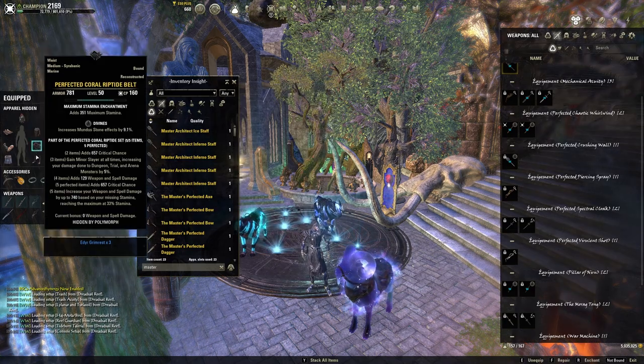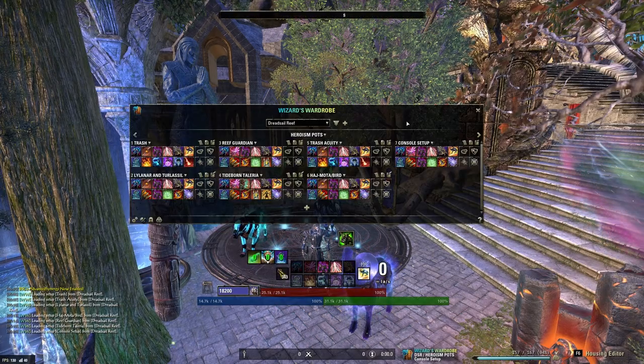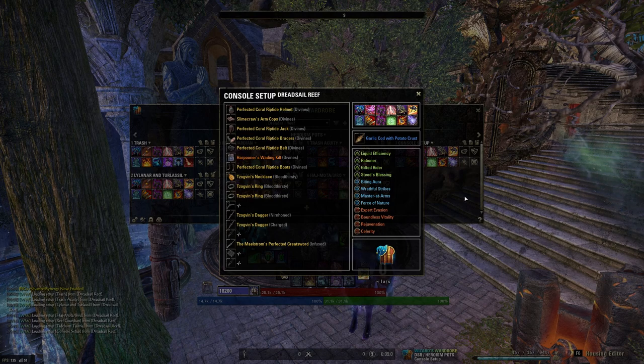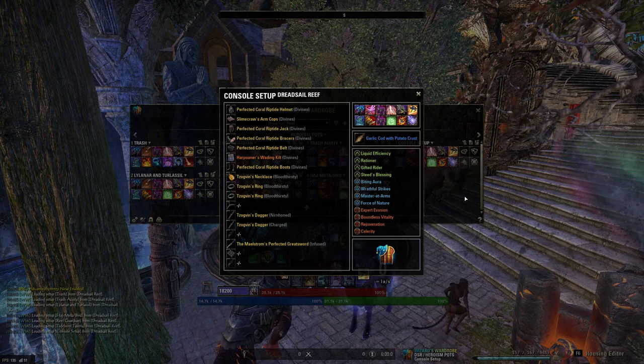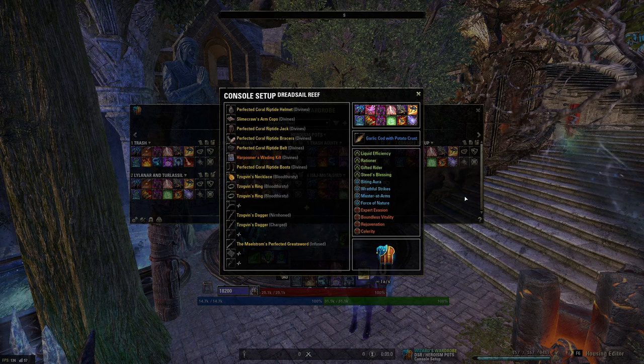For console I would do a pretty standard setup — Togfin and Coral on body. It's designed to be good on both trash and bosses, using the most versatile stuff possible: Coral, Togfin, Kilt, and a penetration CP. On trash if you have time you can slot Spin to Win front bar and Necrotic Potency back bar, then go back to this on bosses. You can also slot Vigor or Coil back bar if you're going portal or doing the Talaria house or something.